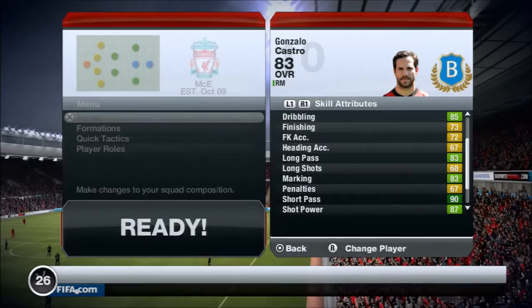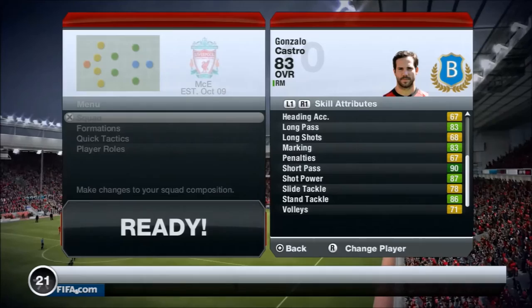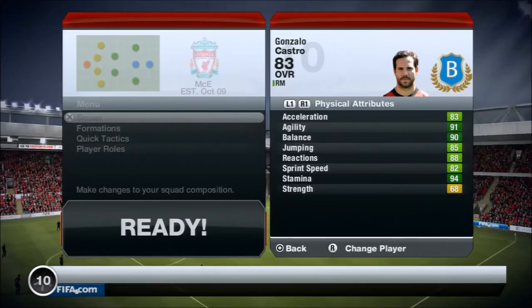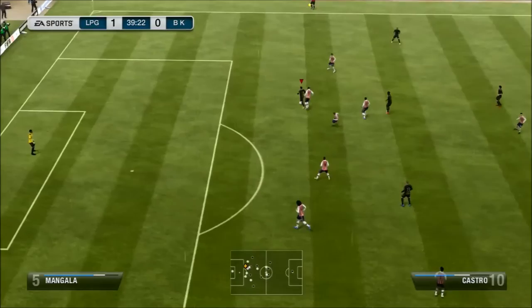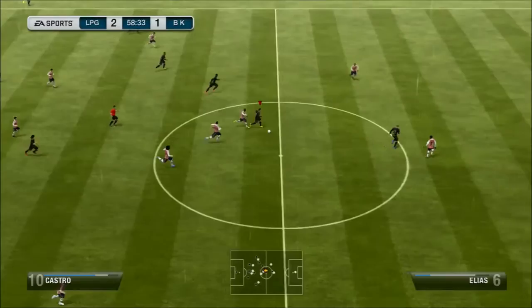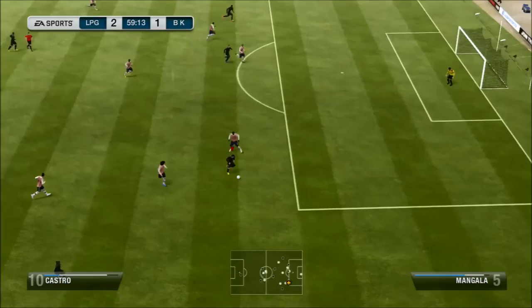As you guys can see right now on the screen are his in-game stats. The highlight of this player is his short passing and his shot power. His short passing is 90, and if you guys purchase this guy, you'll see that short passing curl like Xavi or Iniesta — that outside and inside curve that goes right along the line. His shot power, though, I wouldn't say it's the best; it says 87 but it feels more like 80. Maybe leave a comment down below and tell me what you guys think.